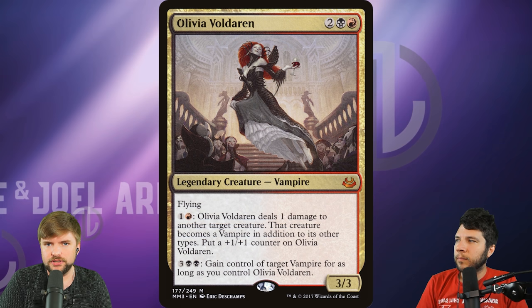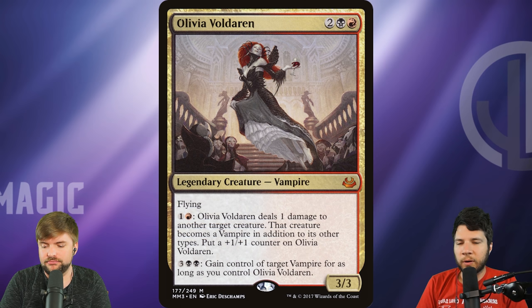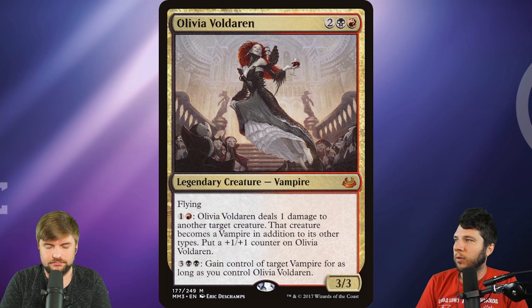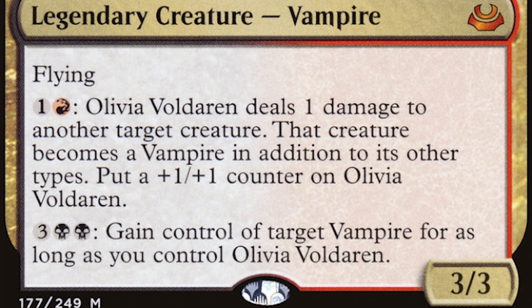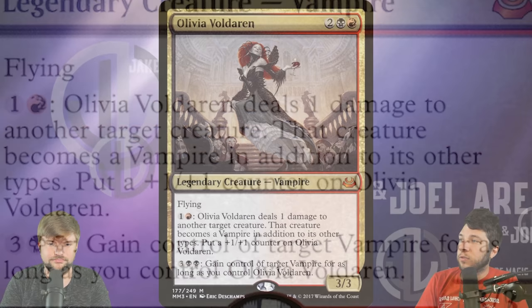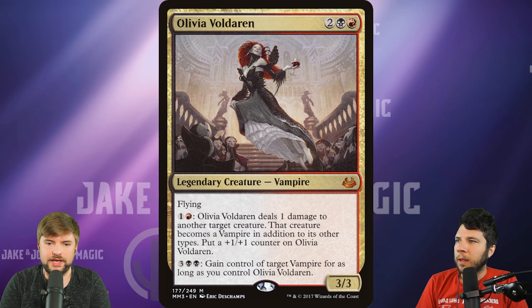Another one we'd love to see is Olivia Voldaren — used to be a $10 card but has fallen into the $7-$8 range. It originally came out in Innistrad. It costs one black, one red, two other — it deals one damage to another target creature, that creature becomes a vampire in addition to its other types, and puts a one-one counter on Olivia. It also has a neat ability to gain control of target vampire for as long as you control Olivia. Very strong card. Mind control abilities make sense for vampires because you're turning something — it's becoming a vampire, it's joining your team. Really fun tribe.